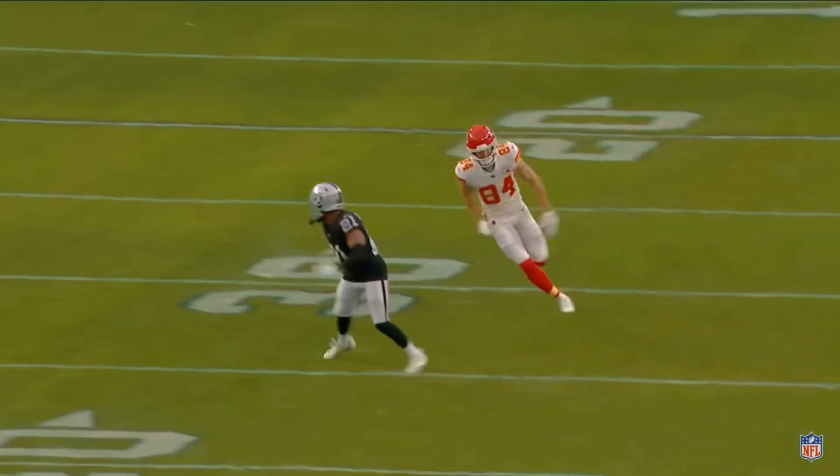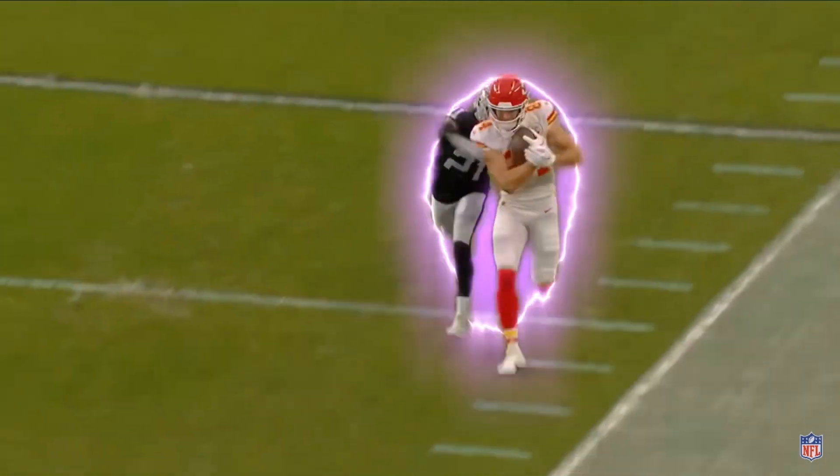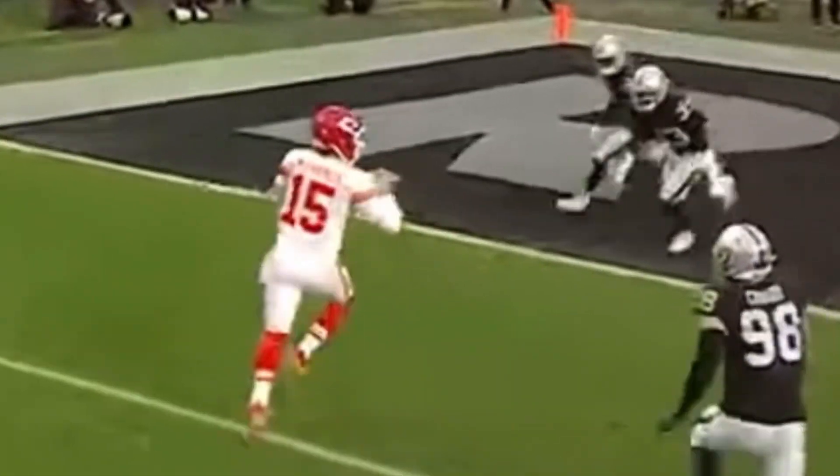The second wide receiver Watson goes in motion with soft coverage. Patrick sees the corner sit behind him and throws a ball beautifully out in stride. The Raiders are playing zone defense, and he escapes out to his left with McKinnon.